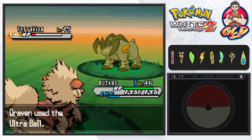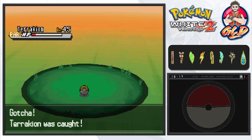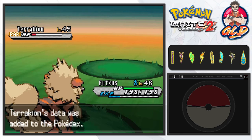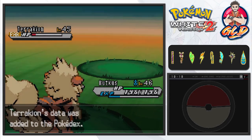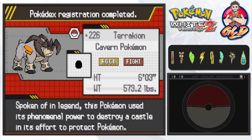You know what? Let's go with the Ultra Ball. It's about damn time. Okay, so there it is, guys - Terrakion. His stubborn ass has been caught. Look at that - throwing out the middle finger. How's it feel to fail? Suck it.